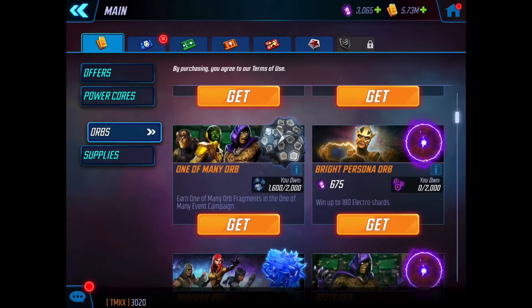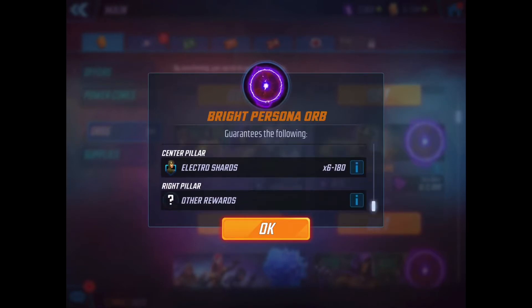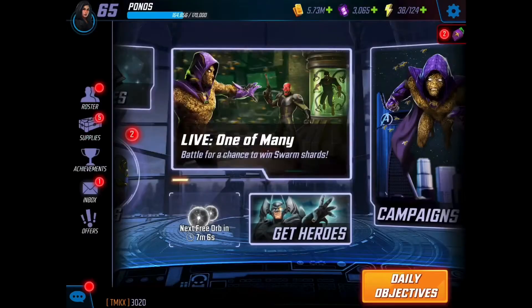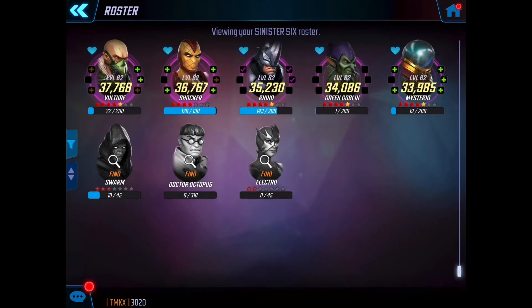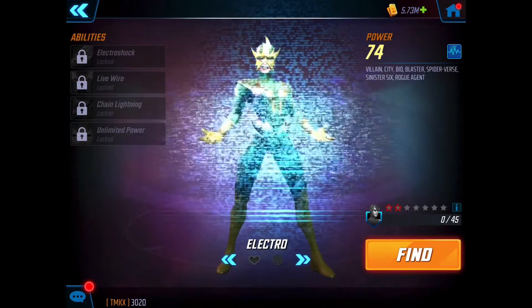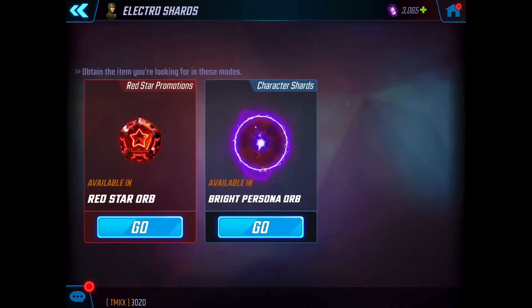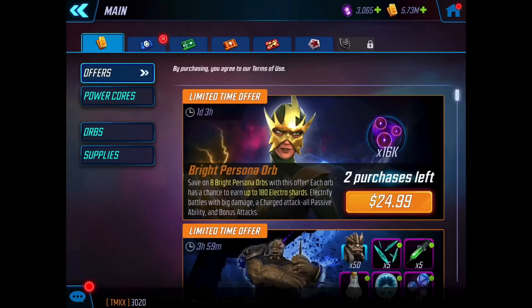So the left and right pillars can be any reward, but it's the central pillar that is guaranteed to give you Electro shards — between six and 180. Now six times eight is 48, and she unlocks at 45 shards. So that means even if you only pull minimum pulls every time, you're going to unlock Electro. So $25 bucks is a guaranteed unlock of Electro, but you could end up getting 180 each time and completely max her out to seven stars. I don't think that's going to happen, but fingers crossed!